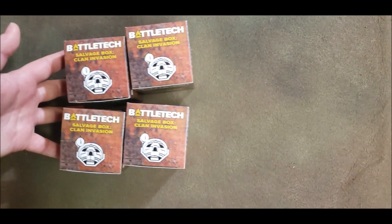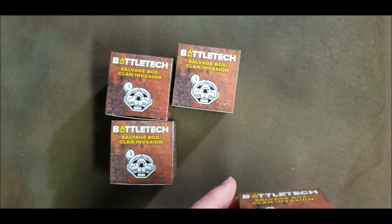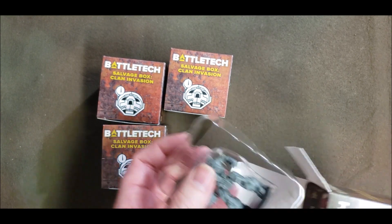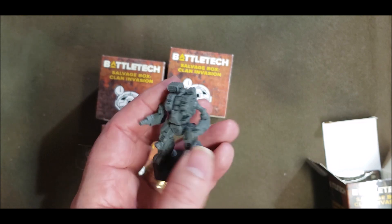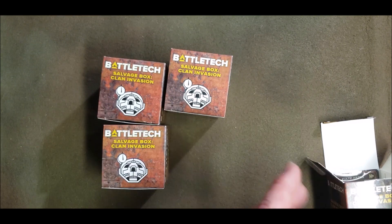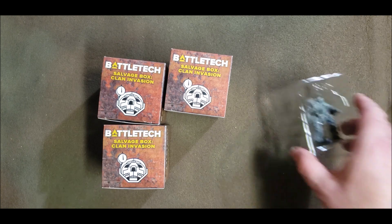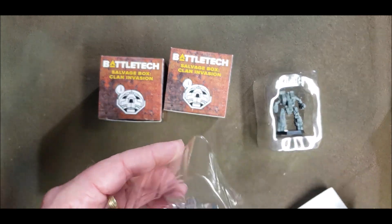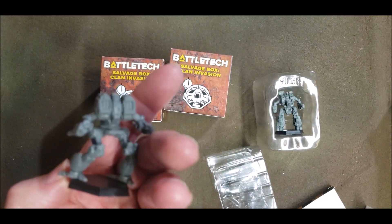Onto the salvage boxes — we got four salvage boxes. Salvage box number one: we got another Loki. I've already seen one of these, that gives us probably five or six of them — lots of Lokis. And what's in this one? Another Mad Dog — Mad Dogs galore, we've definitely got a star of Mad Dogs.